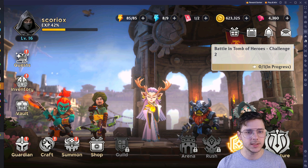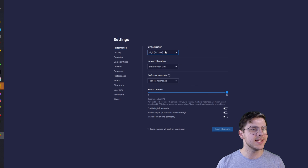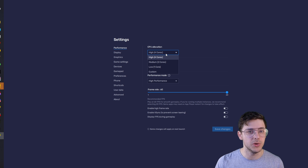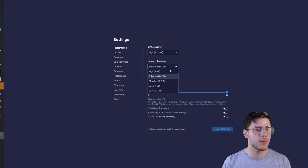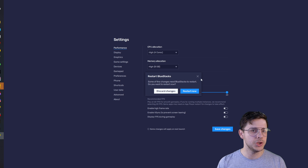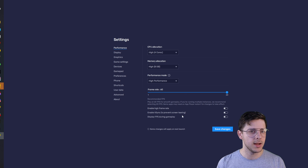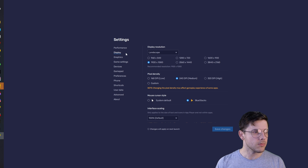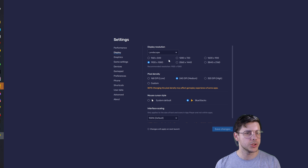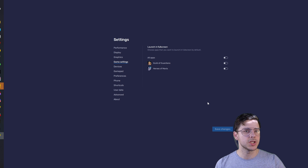Taking a quick look at the BlueStacks settings down in the bottom right, you can see the CPU allocation — I've got it set to High with four cores, making sure it uses a lot of my computer's resources. For memory allocation, I've got more than 12 gigabytes. Make sure you go on to High Performance. If you go to Display, you can see the different settings available. I might even record some videos in 4K or 2K — I quite like 2K. You can have it launch in full screen as well. Very, very basic stuff.